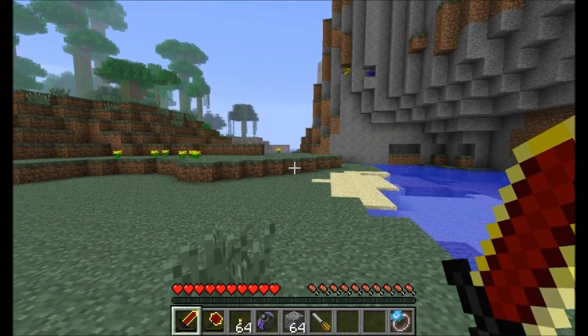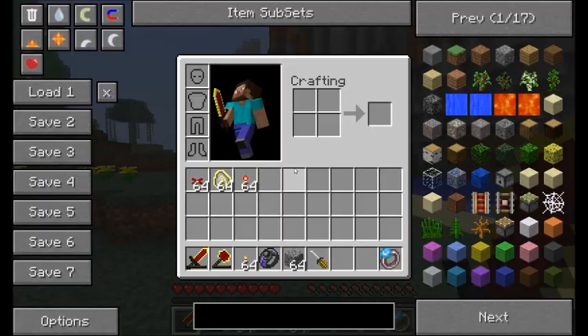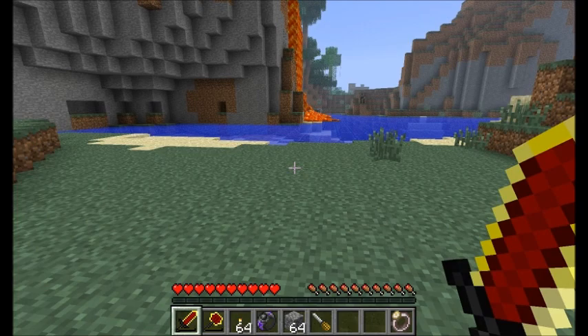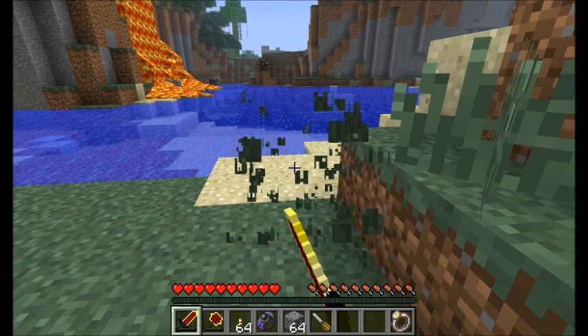Hello everyone, this is Direwolf20 and I'm in my 1.2.5 test world, ready to demonstrate the latest and greatest changes to Red Power 2. I've got a screwdriver on my hotbar, getting ready to show you guys some of the new machines and new items added by LRAM in Red Power 2 for 1.2.5. There's a bunch of different stuff added and she did a pretty nice job on this release. Let's get started with some of the new items and new machines.